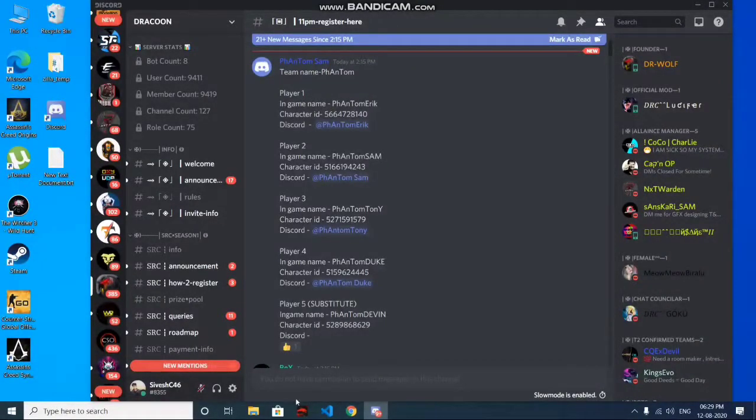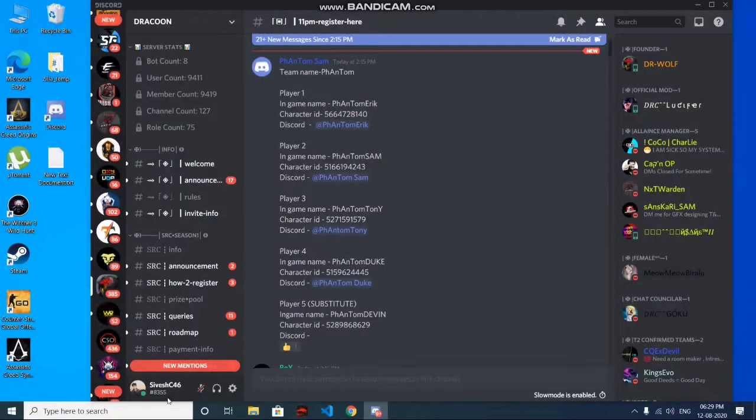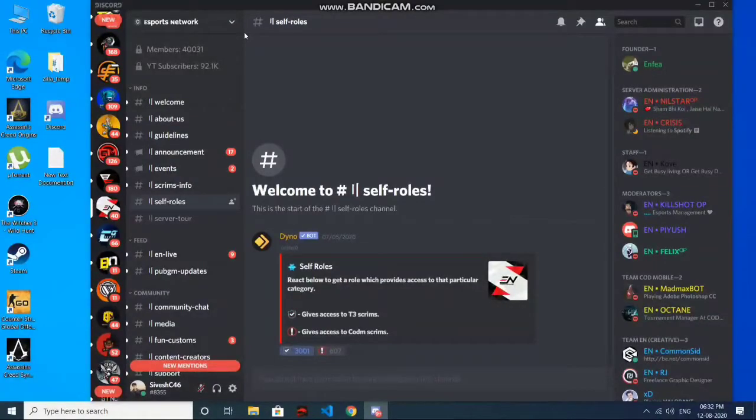Tell your friends and PUBG squad to download Discord, then ask them for their Discord tag with the hashtag. I will give you 2-3 server links in the description which you can join, and also tell your friends to join the server.